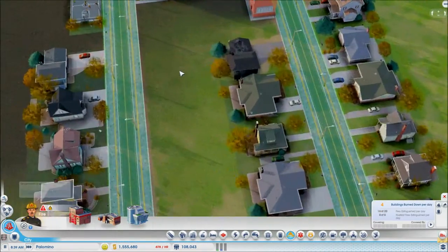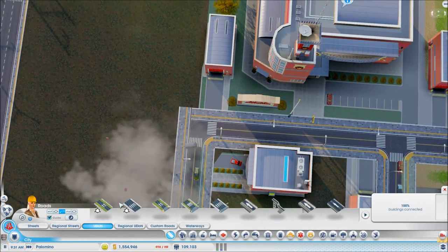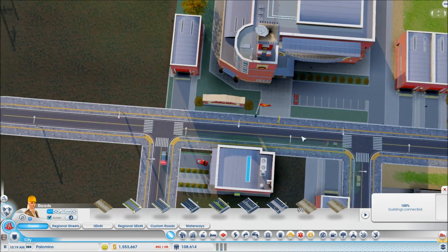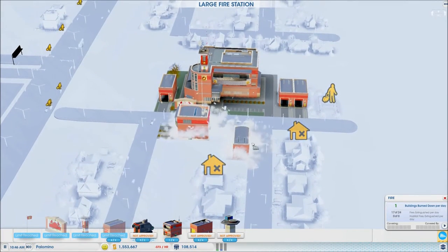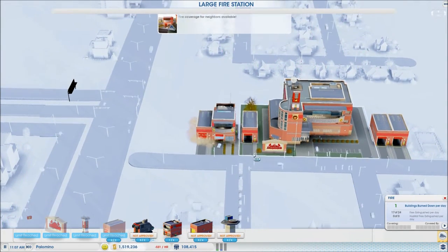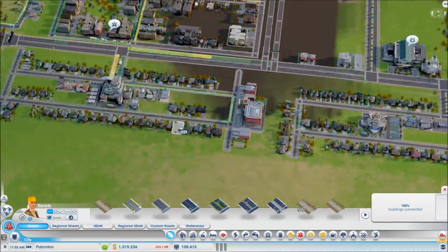Let's get off this and bulldoze the park to extend our beautiful roads — they look so nice. Let's have it straight and extend it there. Now let's go inside and bulldoze these two so people can grow in the city. Let's stick this there and that guy there — that looks cool. Fire marshal's office, awesome — it's like a small version of this. That's done.